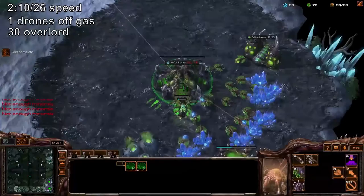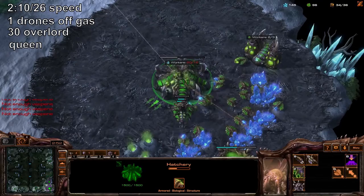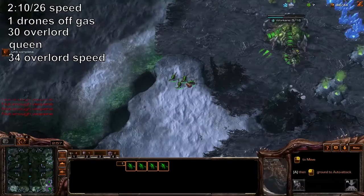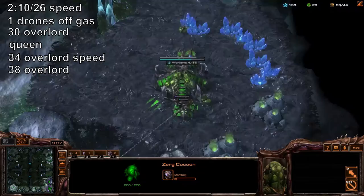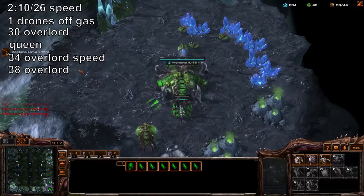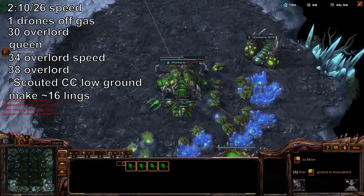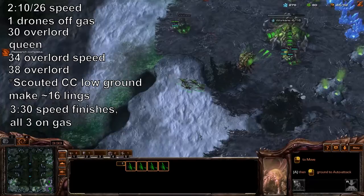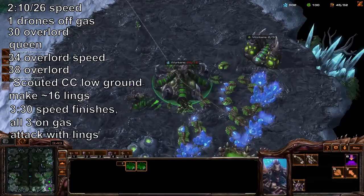Put an overlord at 30. Your queens will pop — inject — and then immediately build a third queen. Build overlord speed from a hatchery, another little difference in this build order. From here on out, build overlords as needed — just make sure you don't get supply blocked. At this point you will have ideally scouted a CC on the low ground, so we're going to build about 16 to 20 lings. Speed finishes up around this time, and you should put one more guy back in that gas — that's something I definitely missed — then send your lings across the map to your opponent.